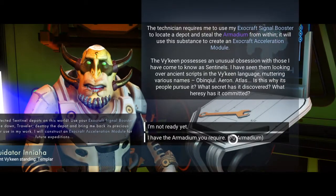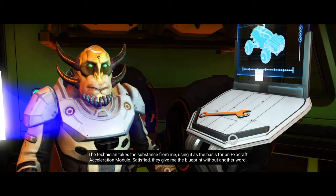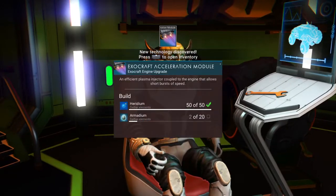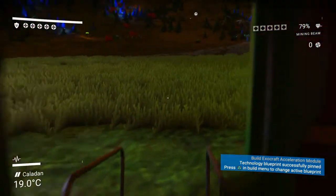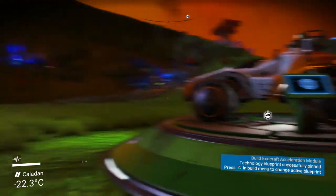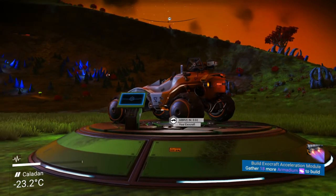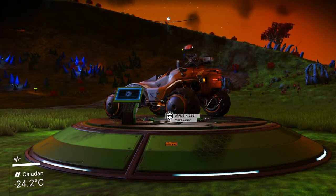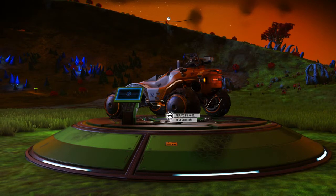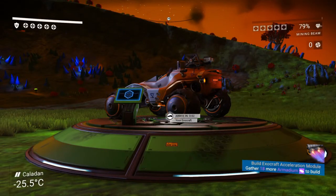I have the armadium you require. The technician takes the substance from me, using it for the basis of an Exocraft acceleration module. Satisfied, they give me the blueprint without another word. Yay, Exocraft acceleration module! I need more armadium, so I guess I'll end the video here. I'll have to go find another depot and get more armadium, but I'm not gonna do that again on another video since I did that in a previous video. I will end the video here and be back when I have been able to build the acceleration module. Thank you for watching, and I'll catch you later.